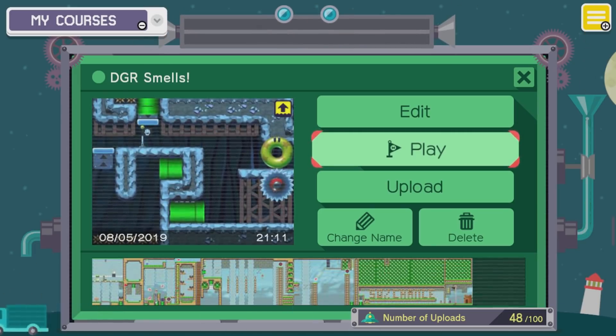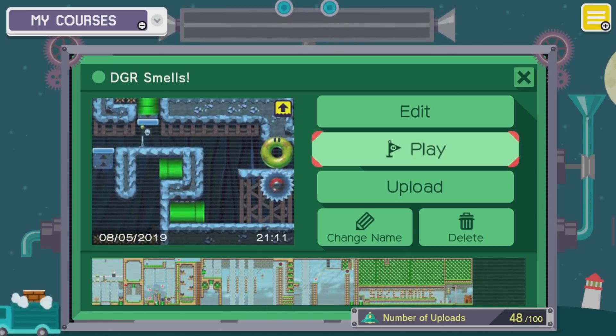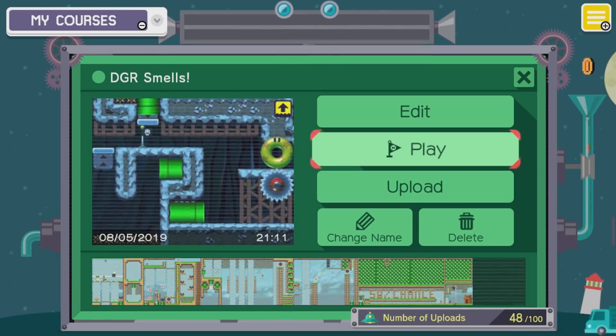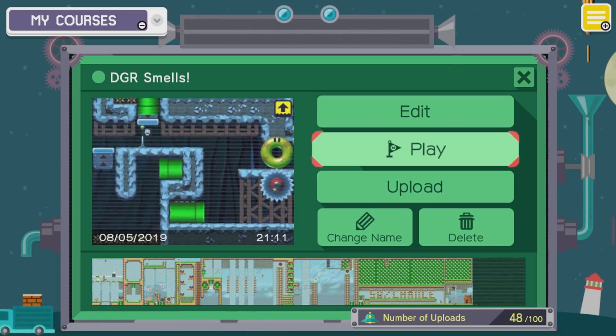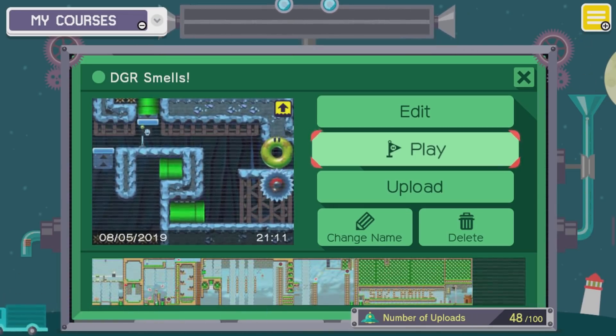Hey everybody, this is Mayro here. So a lot of you really enjoyed the last little behind-the-scenes video where I had a look through my old level. Today I thought I'd do the same sort of thing for my new level that I made for Dave. It's called DGR Smells — I'm very creative. And yeah, there's a lot more complexity in this one, so let's take a look.